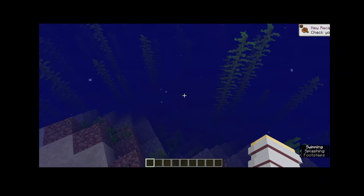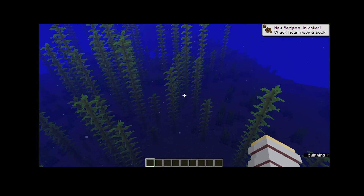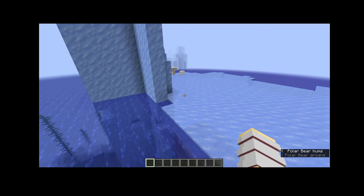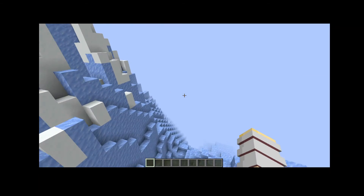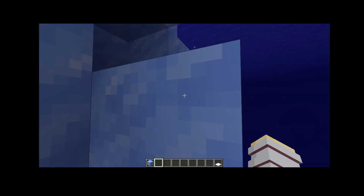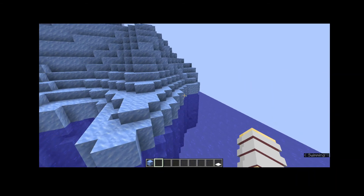Maybe there'll be a cold lake down here or something. There's a polar bear! There's an ice place as well! This is so full! There's like a family of polar bears, and there's like ice spikes as well. It's so nice — that's compressed ice. Oh, there's a whole ice biome as well! Whoa! This is really cool!